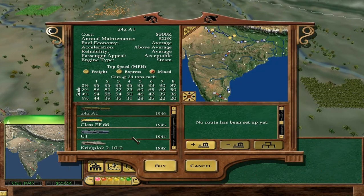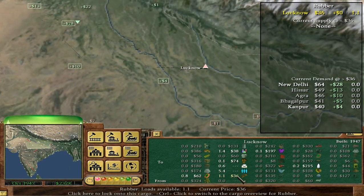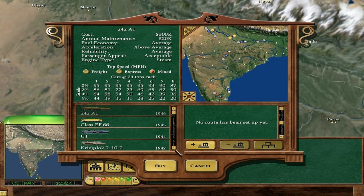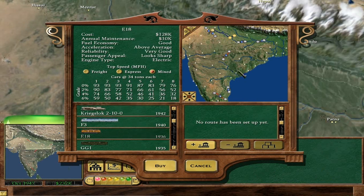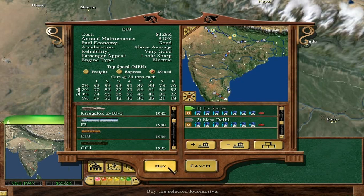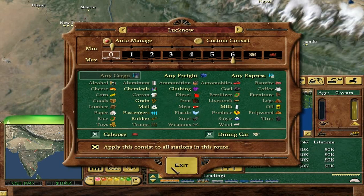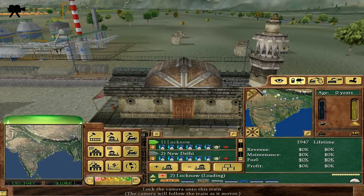Let's get a train — Lucknow to New Delhi. That is actually really nice. The Class EF is cheap to maintain, but no, I think I just want to stick to the E18 — it's such a great train. Passengers, rubber, chemicals, passengers, rice, passengers, passengers. Let's put a dining car on the train. And we'll need maintenance and service.